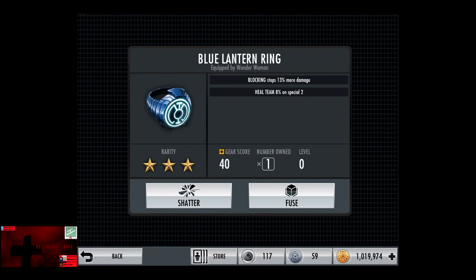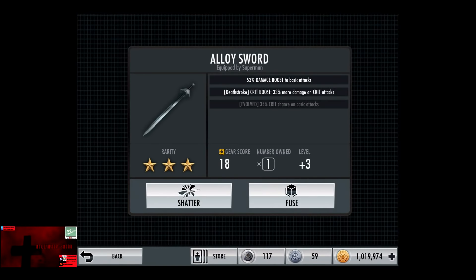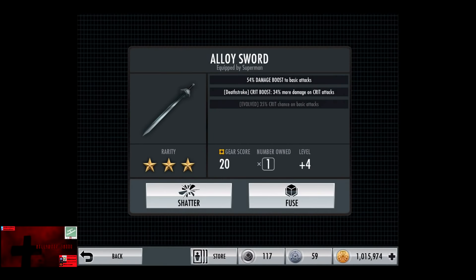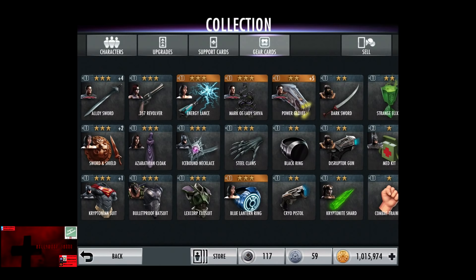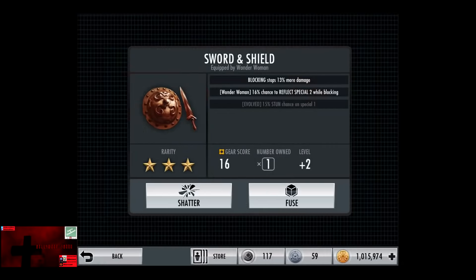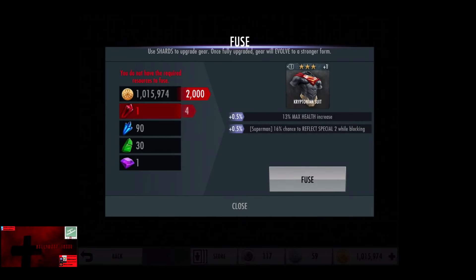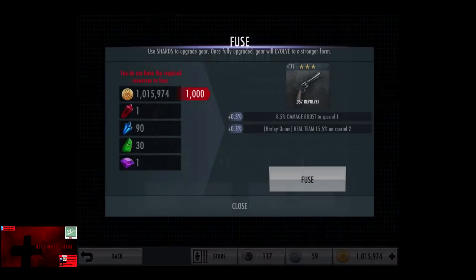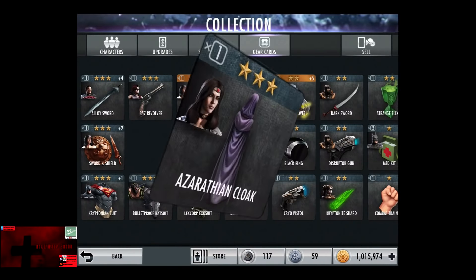And we can actually evolve that, but we're going to wait on that. We're going to go evolve our Alloy Sword a bit, as we need 10 red shards and 10 green. So we're going to fuse this one more time to get 1% more damage and an extra 1% damage on crit attacks. So we're going to go and check out what gear can be improved with blue and green shards. So far it doesn't appear to be anything — it looks like everything is taking red shards.